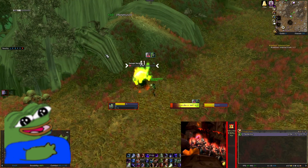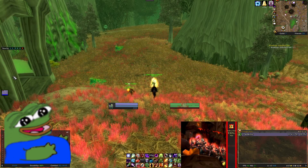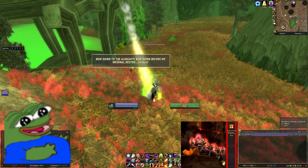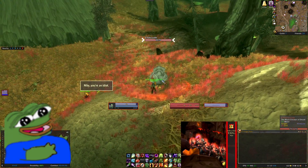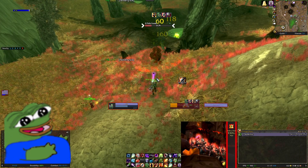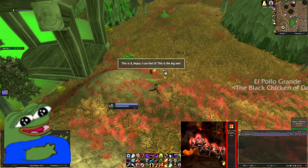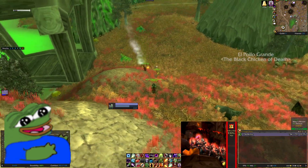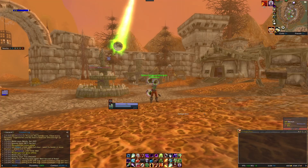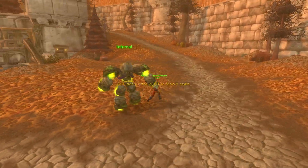I have no gear by the way — at level 60 I'm still wearing things like Dremel vest and red mageweave pants. Anyway, we hand it in, learn the Infernal spell, get a bit more RP — it's pretty cool. He hasn't learned Infernal, but I have. I'm off to Scholo to do the next bit of my Mount Quest. I figured I'd summon the Infernal and check him out — he's pretty cool. Thanks for watching.